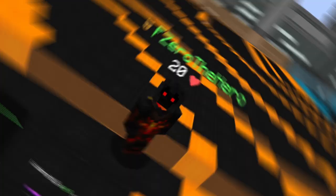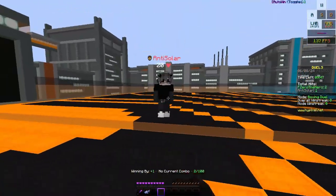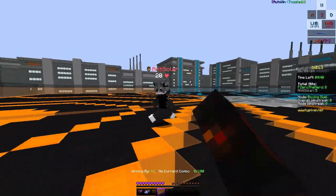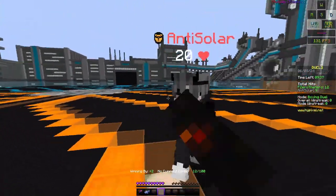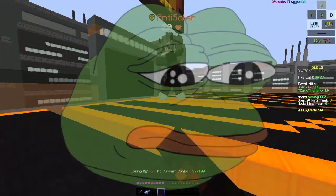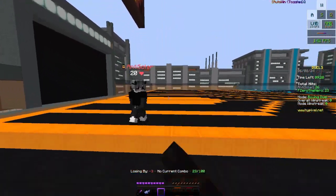The next tip is spacing. You always want to keep your distance as much as possible to make it as hard as possible for your opponent to hit you. I'm using my keybinds right now to create as much space as I can between my opponent and me. But make sure you can still hit your opponent within the three block range.